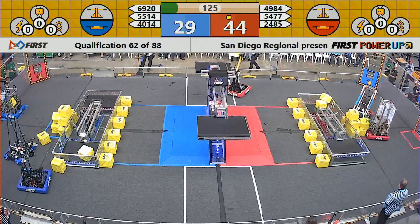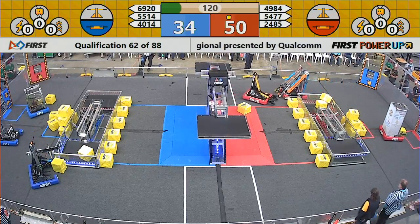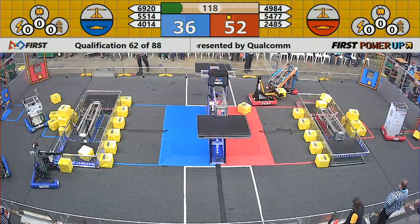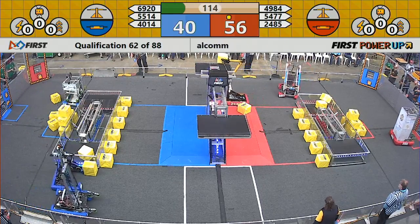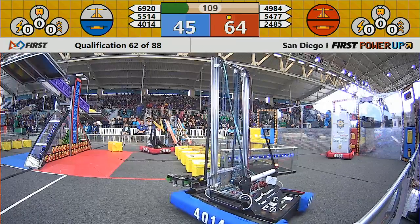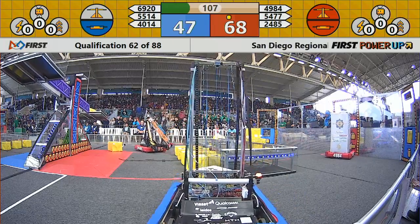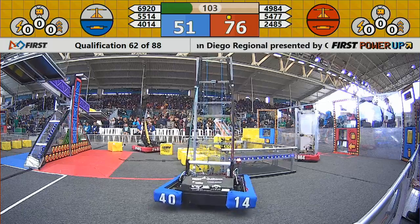Here comes the Warlords on the near side of the scale — their cube slips out of the side, and the scale is still set to neutral. 119 seconds left to go. Red still leading 55-39. Warlords getting a cube over on that Red side, dropping it off, and now the Red Alliance in possession of their switch and the scale, collecting two points per second to the Blue Alliance's one point per second.